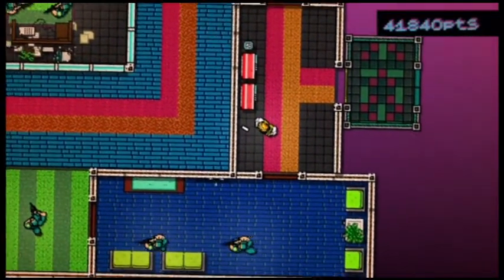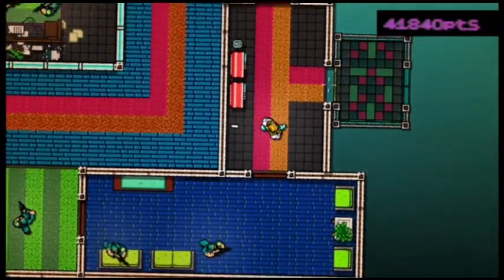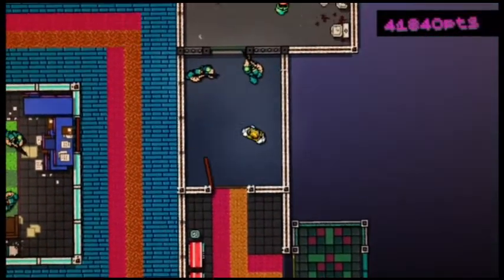The first thing you want to do is wait for the two guys in the blue room to walk completely to that left wall and turn around. The reason is that if you rush through this too fast, the guys on the left side of the map will not be in the proper position by the time you get over there, and they will shoot you. So once those two guys at the bottom have walked to that left wall, run in.